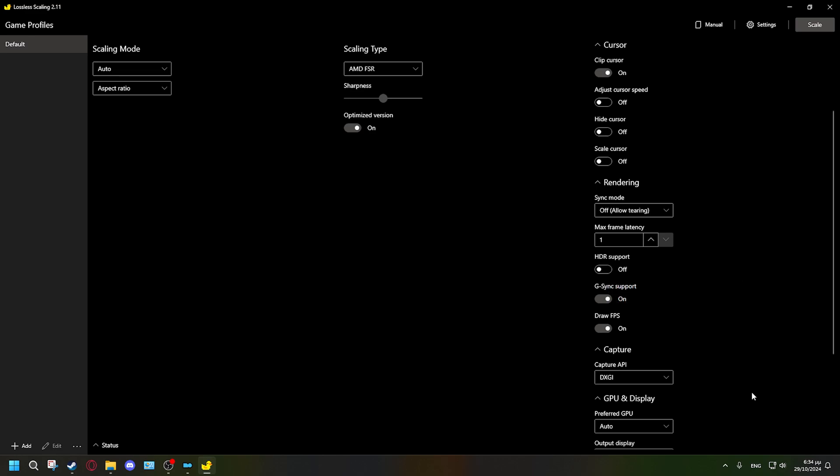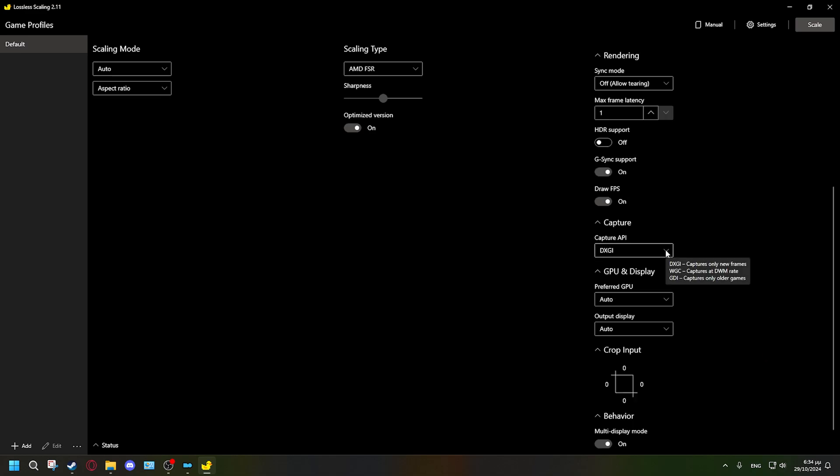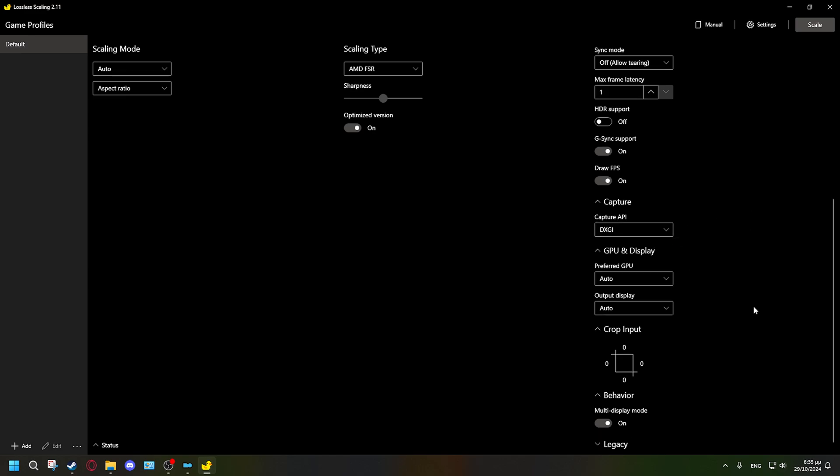If you have a G-Sync monitor, make sure you enable the G-Sync option — it's experimental but recommended. Also enable G-Sync for fullscreen mode in your driver settings. 'Draw FPS' shows you a comparison of your previous frame count versus the new frame count after frame generation — I have it on for educational purposes. For 'Capture API,' just leave it on DXGI — you don't need to change it.